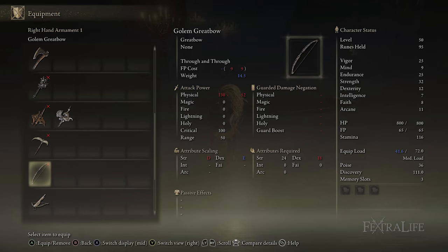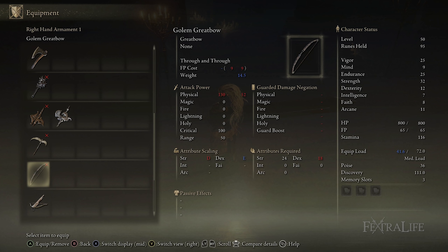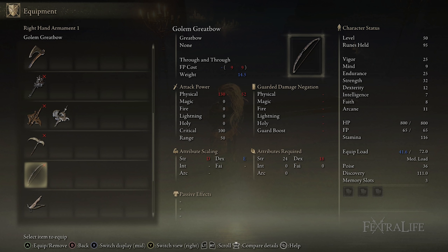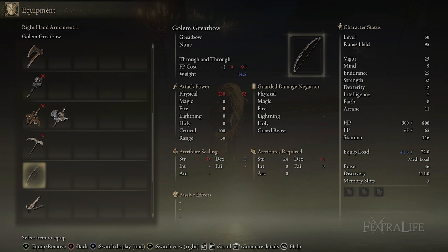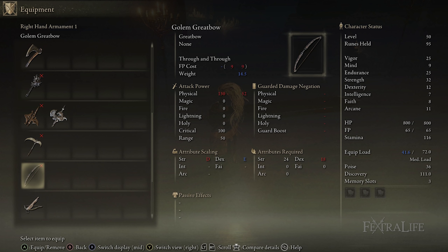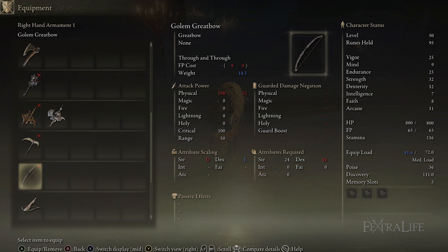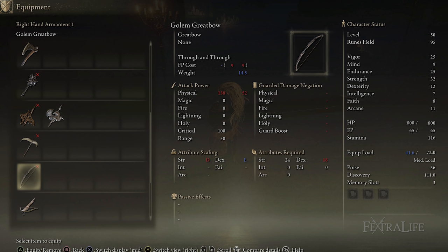Lastly, this build is a great candidate if you like great bows, since one real detriment is that it completely lacks range and has no way to lure enemies. If you want to use a great bow, this is a fantastic build for that — a great bow and colossal sword is kind of awesome. Just keep in mind you'll probably need a few more points in dexterity depending on which great bow you want, but it's a great choice to add ranged capability to this build.